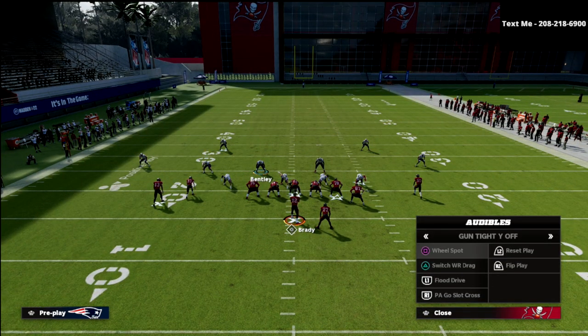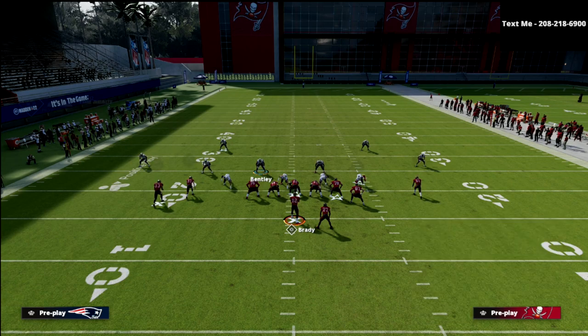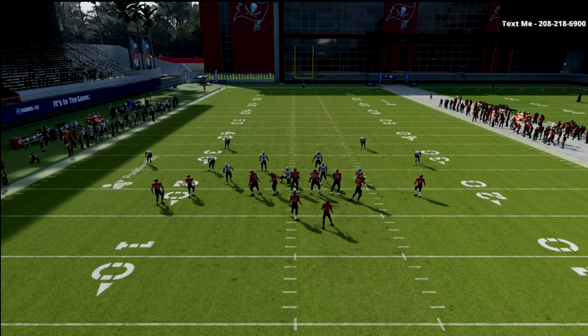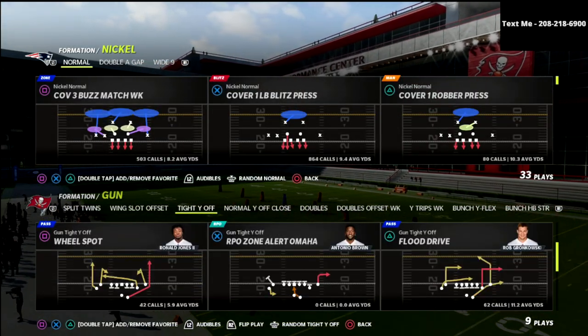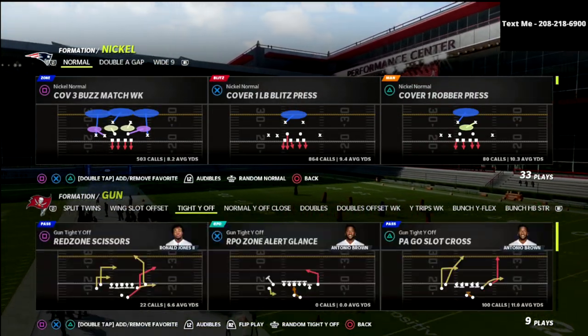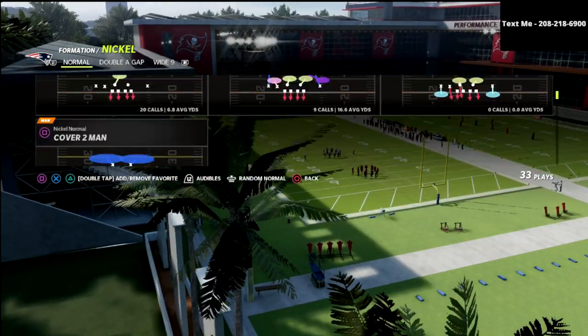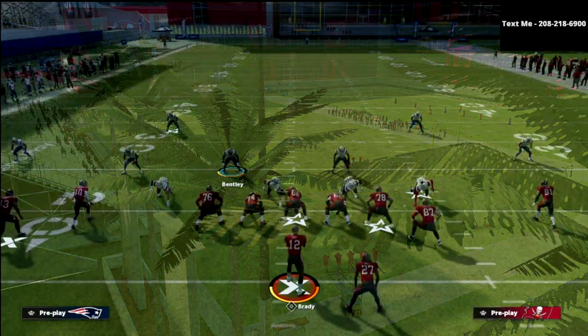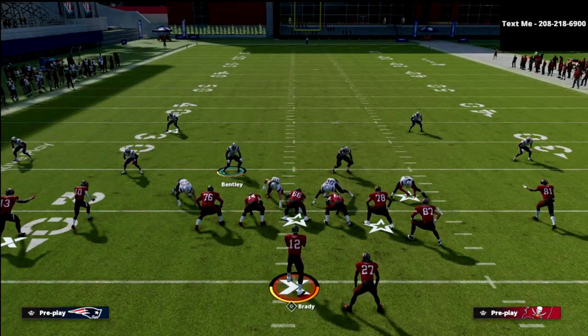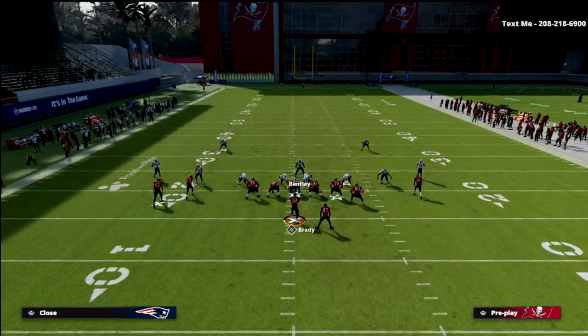One other thing I want to go over is the running back scissors play. This is one of the major underrated concepts — the red zone scissors out of this formation. We're playing this out of palms, though you can play it out of quarters as well. They're going to play fairly similarly in terms of how they work against 2x2 compression.